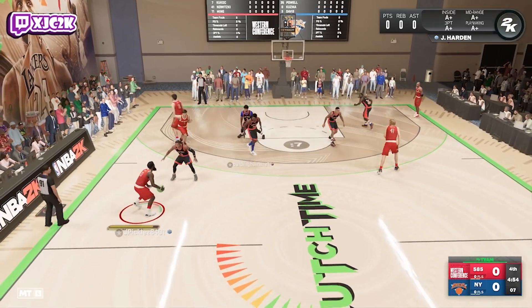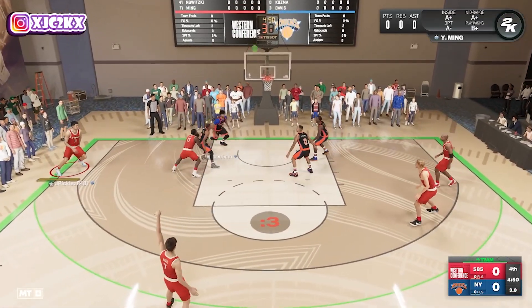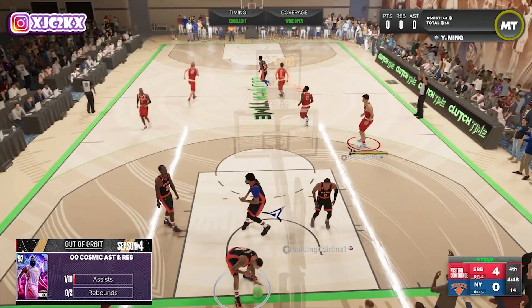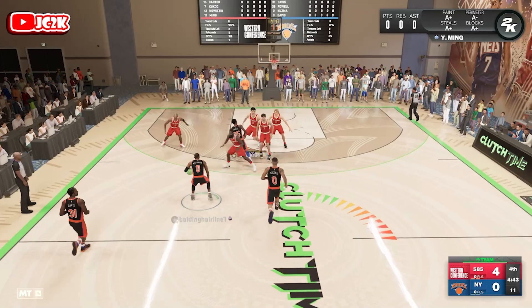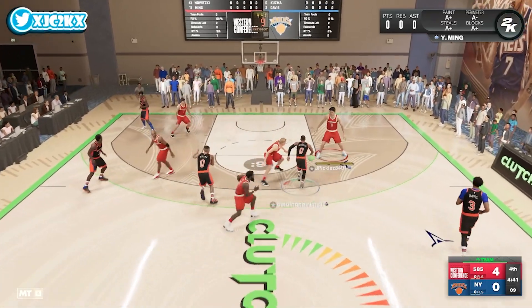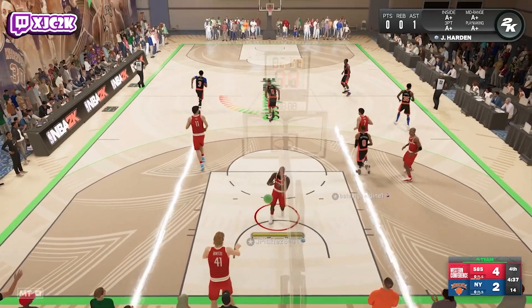This dude's got Russell Westbrook, AD, Sensi, Powell, Kuzma. Catch and shoot — nice, that's a big shot to start off the game! Big four-pointer from Kukoc off the pick and pop — I love that release, super nice. We start off the game hot with an easy bucket.